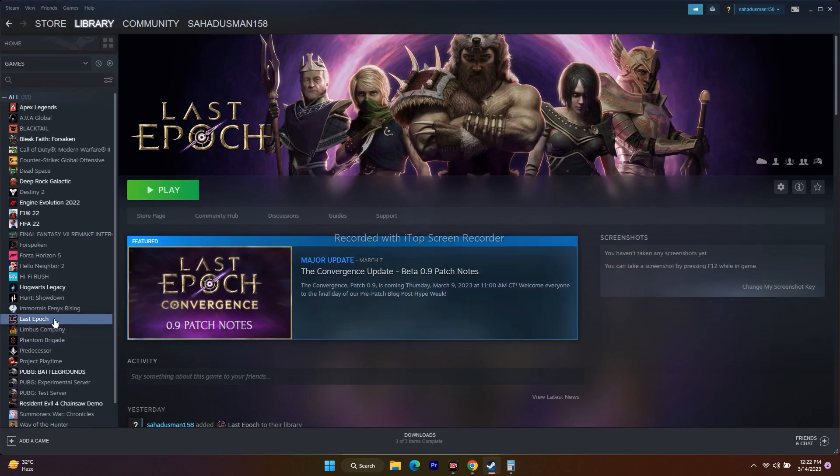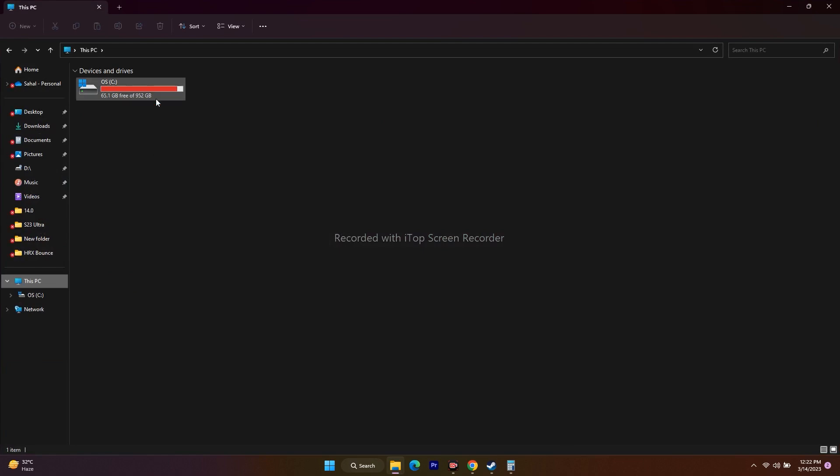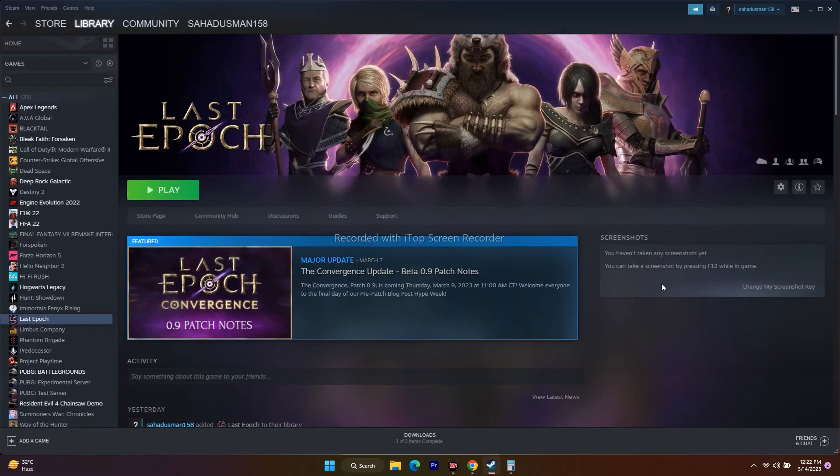Last but not least, uninstall the game and reinstall it. Go to Manage and uninstall the game. When reinstalling, try to install it on a different local disk — if it was on C drive, try installing on D drive. I hope this video is helpful. If you found it helpful, don't forget to subscribe and click the bell icon for more notifications. See you soon — peace out, bye bye.